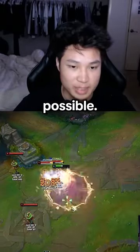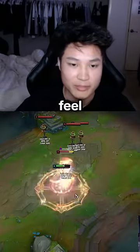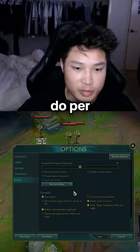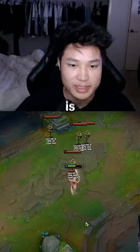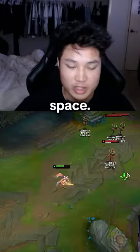Definitely turn off movement prediction — this will actually make your game feel like complete garbage. I 100% recommend per side offset over fixed offset. Fixed offset is directly center of your screen, while per side offset is actually going to give you a lot more space.